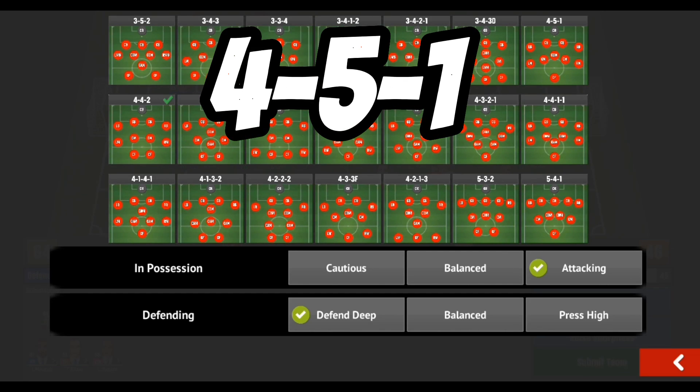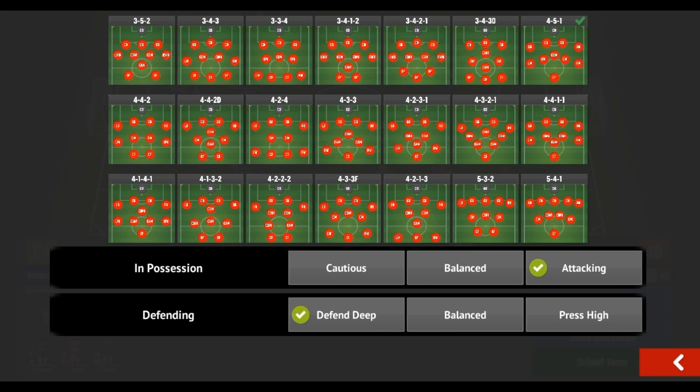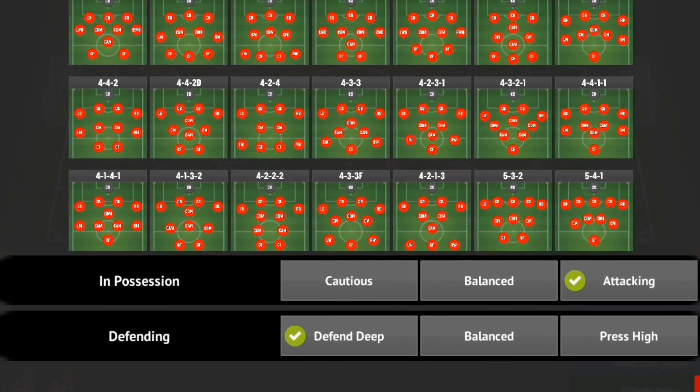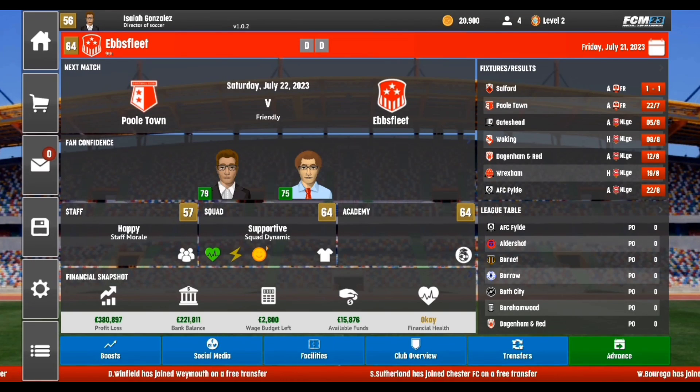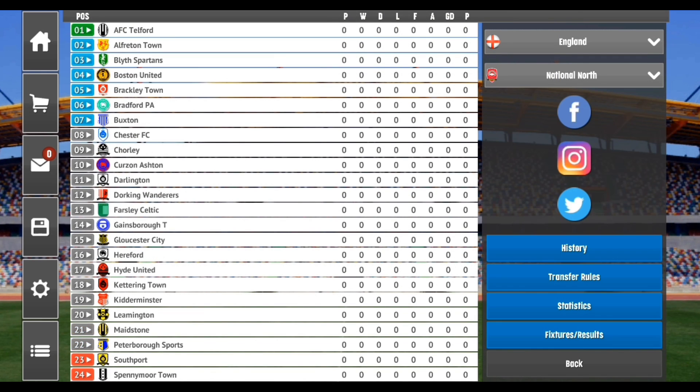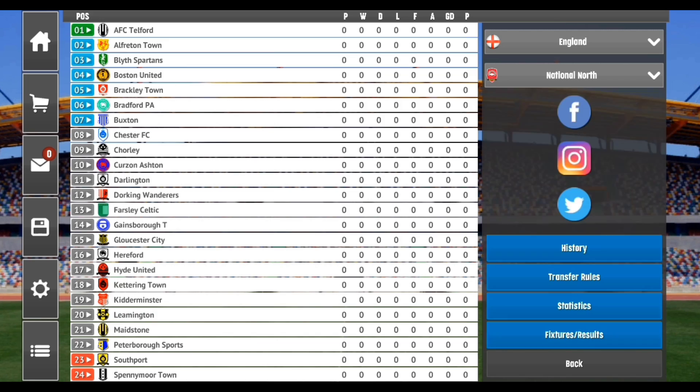You can also accompany this with a 4-5-1 — similar to the 4-4-2 but more defensive. You sacrifice one striker and place a center defensive mid in that role. Defensive mids are the base of your team, especially if you're fighting for survival or just got promoted. The 4-5-1 stacks your midfield, making it much harder for opponents to score. If you're a small team in a big league trying to survive, always have a quality center defensive mid.